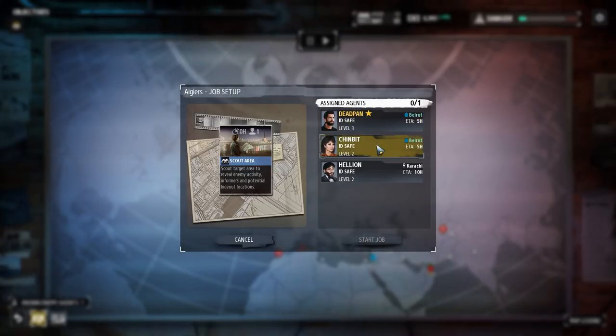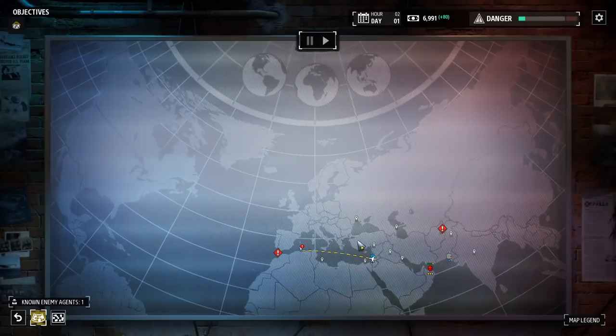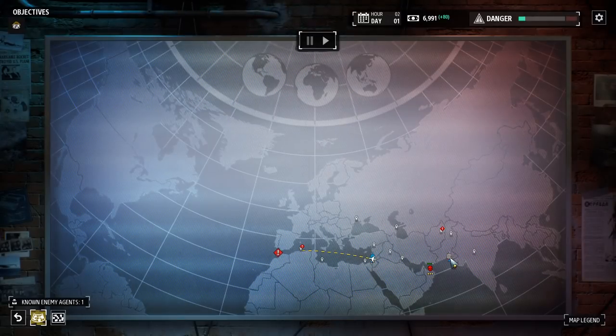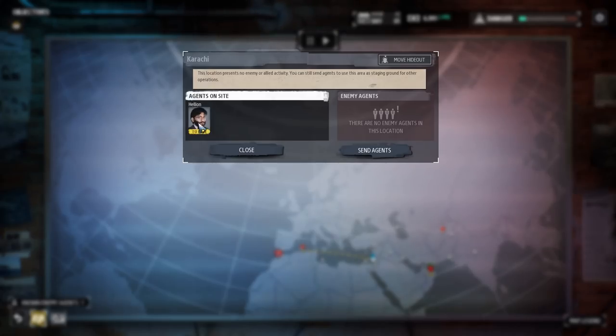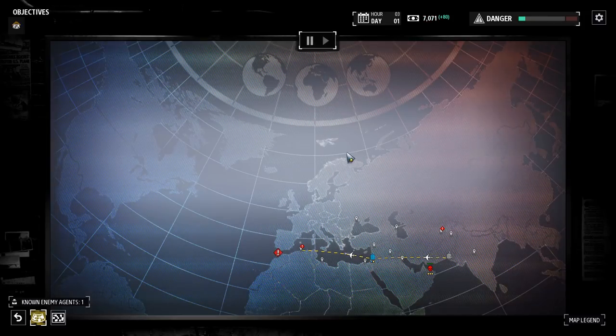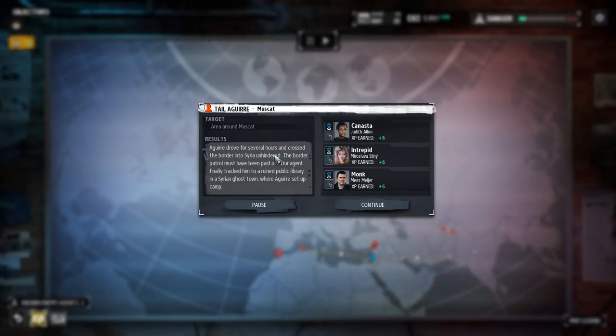We'll send Chimbet to Baru on the world map — it's a hideout candidate, which is nice. Tail Aguir, Muscat: Aguir drove for several hours and crossed the border into Syria unhindered — the border patrol must have been paid off. Our agent tracked him down to a ruined public library in a Syrian ghost town where Aguir set up camp. We've got more intel.